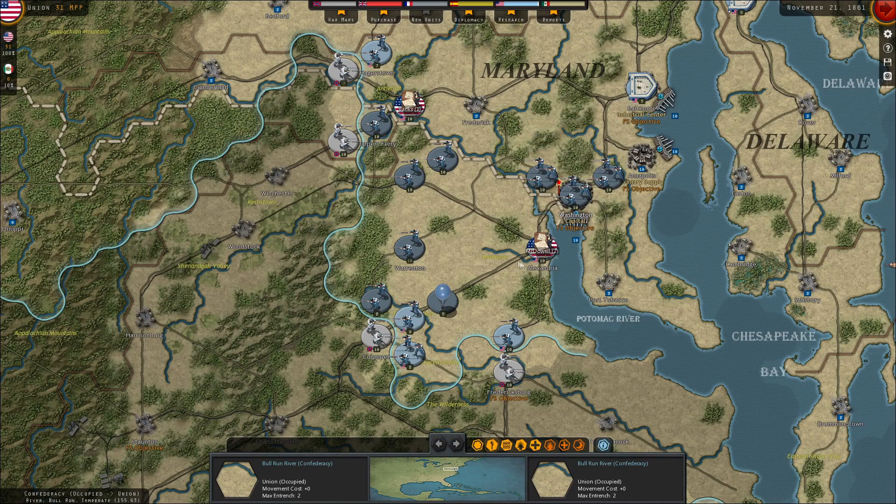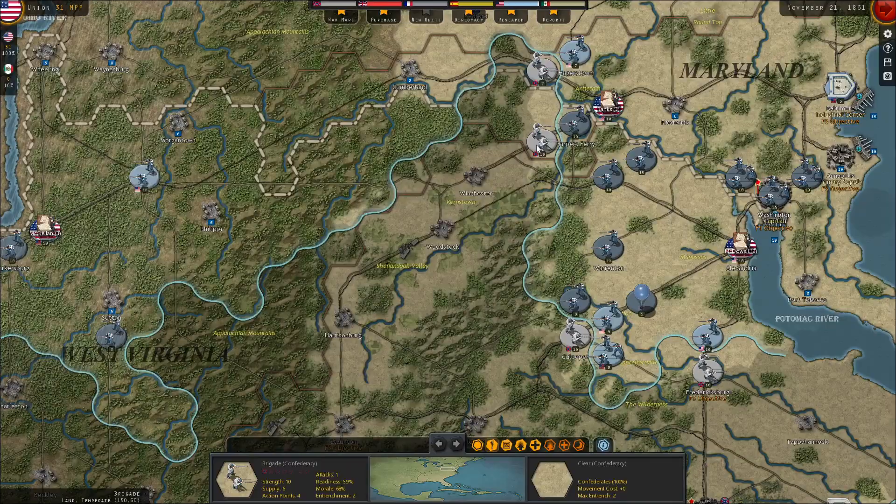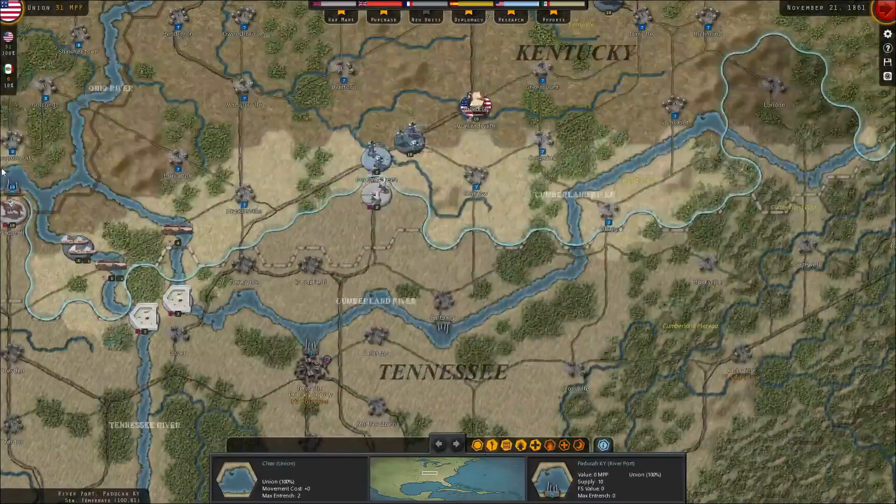You kind of have a stretched out front in a lot of these campaigns that resembles something more like an operational war of maneuver in World War II or maybe World War I. I'm thinking when you get the stronger units like the corps, the fronts will constrain a bit. But the map does a good job of preventing it from ever being a real cohesive front line — it's just too big. It's the biggest map they've ever made, so you're never going to have a true front line.